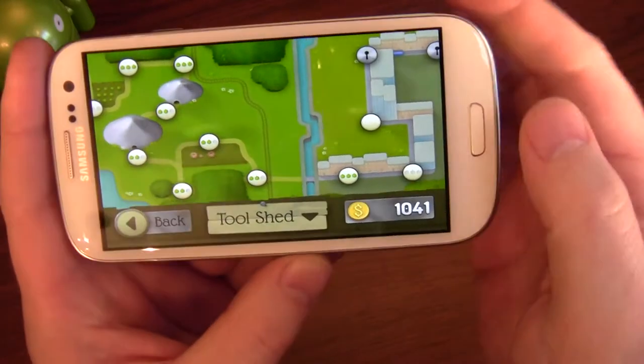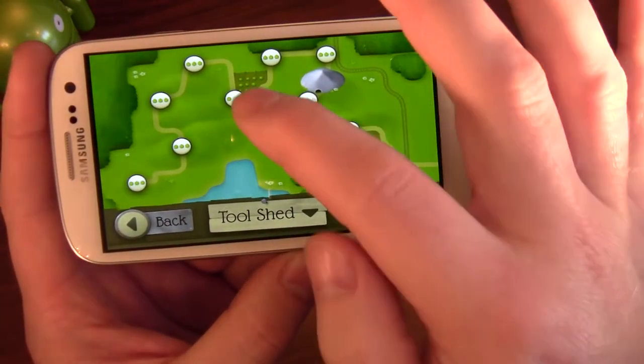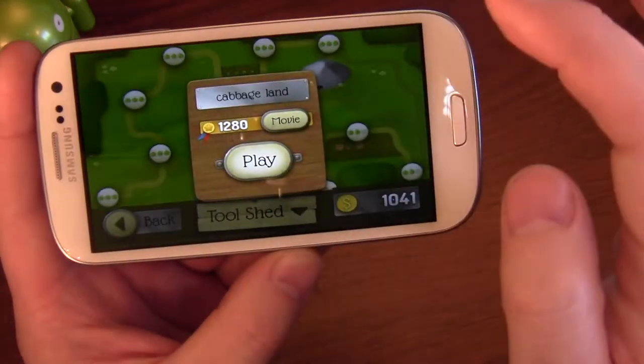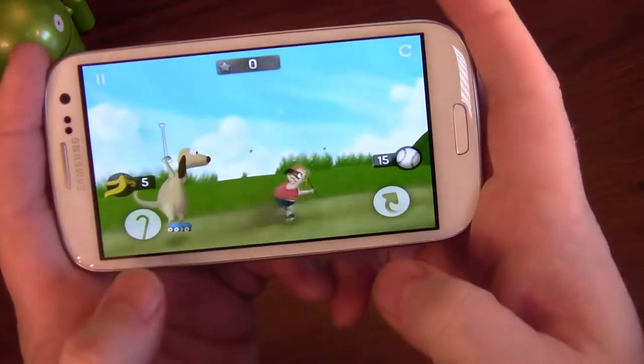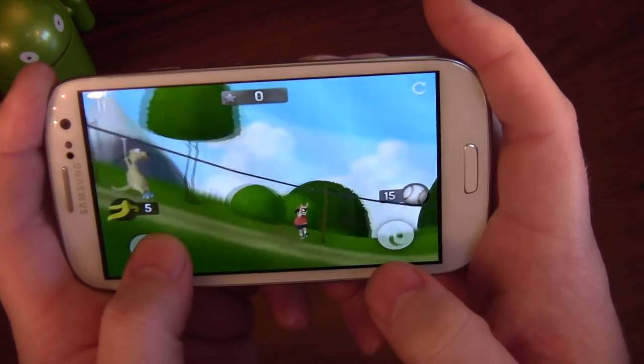Let's go straight on in. So I've done a reasonable amount of them, and it starts off quite easy. Let's do this one — I've only got two apples on. There's only two different buttons: there's a jump and there's a hook.